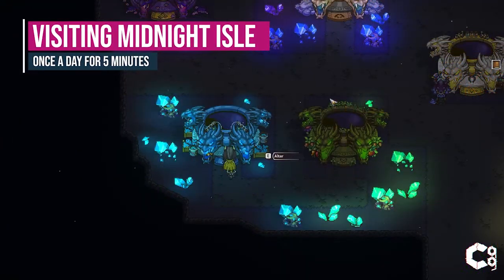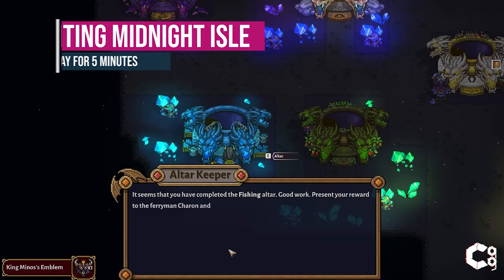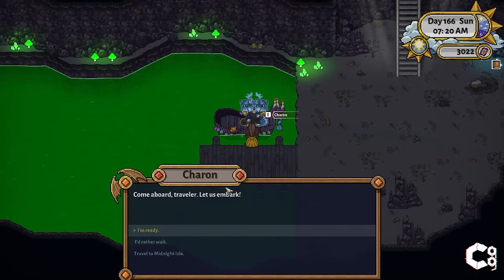Once you complete this altar, you will receive King Minos's emblem. This will give you access to Midnight Isle for your Charon. Midnight Isle is a great location to visit if you have not completed the ticket altar and need high-value fish. Once you receive the emblem, you can visit the island for 5 minutes once a day. During that time, you'll have to run around the small island and catch as many fish as you can within the time limit.